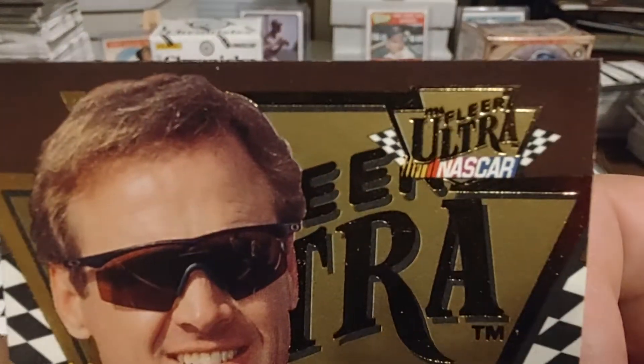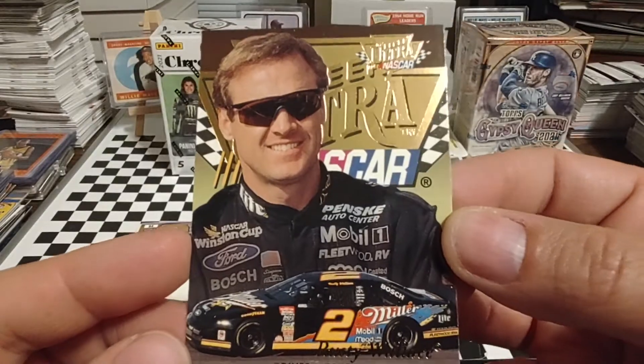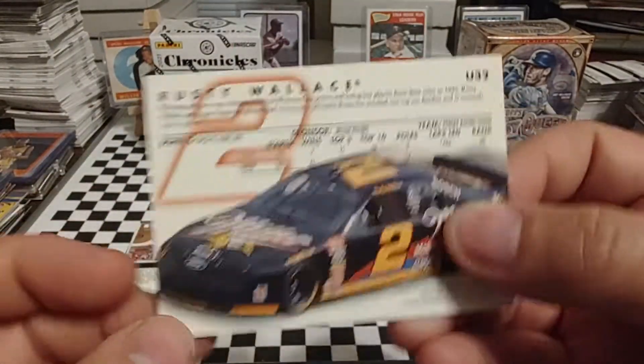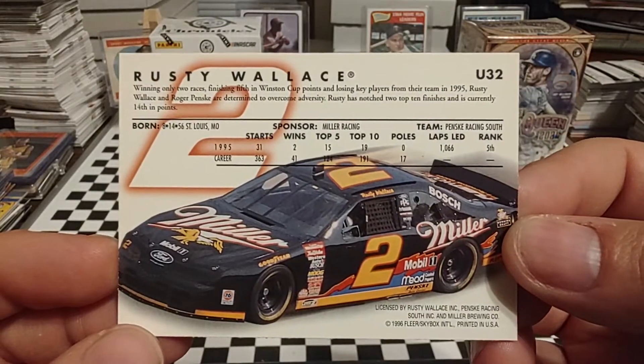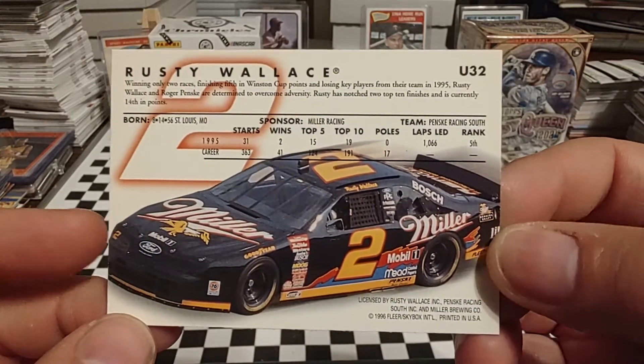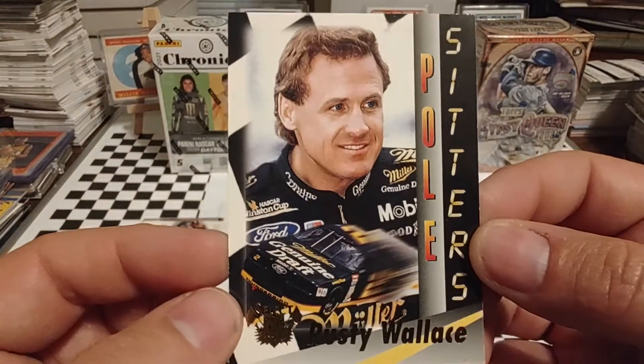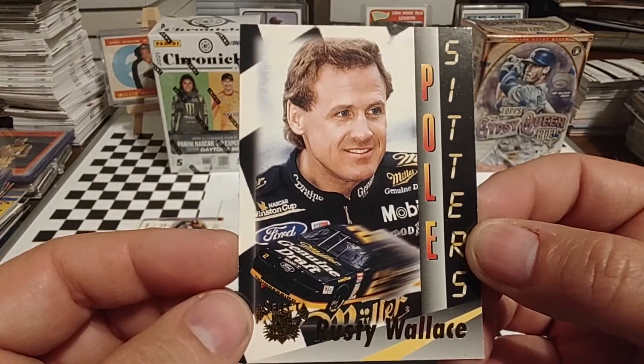1996 Ultra. And this car here — Rusty's Miller car from 1991 to late 95 was just the black and gold. Then in 96, they added a little splash of color to it. Of course, there's the car in 94.